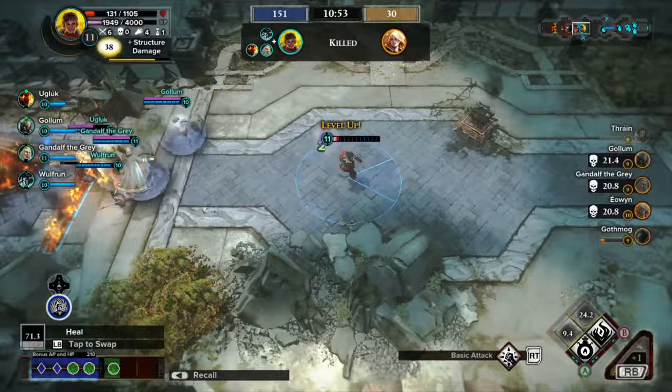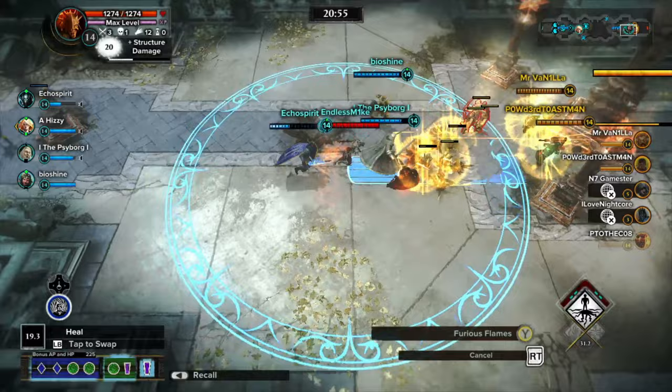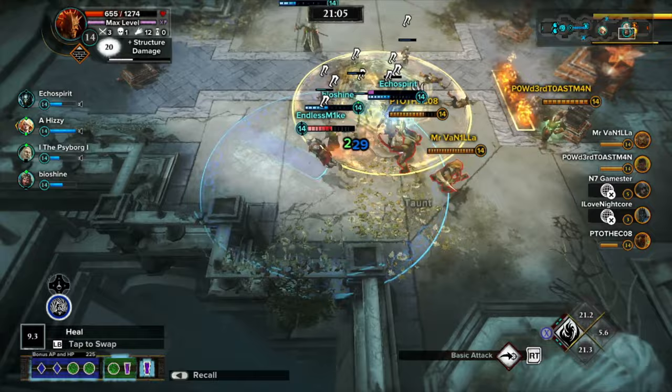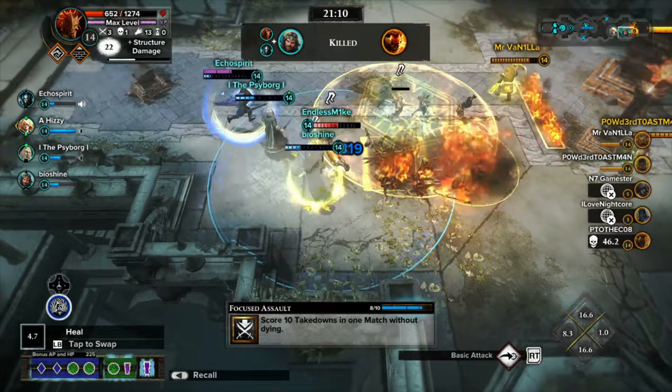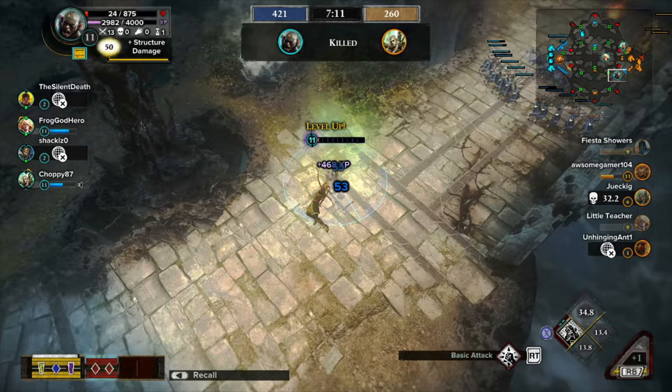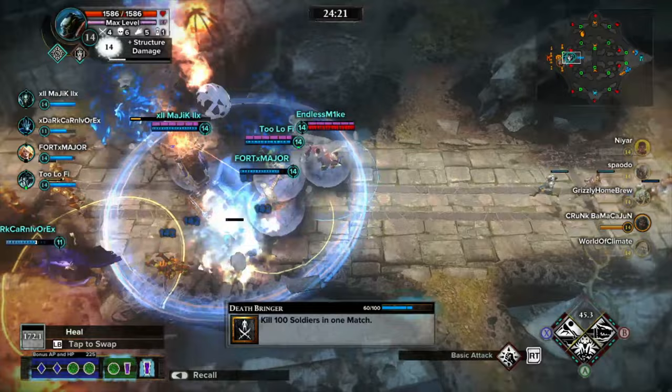The game also lacks a lot of depth in that the only thing you really farm is experience. You don't buy any items or anything similar during the game, so last-hitting creeps isn't really an issue — simply being near the action is. This removes a lot of the skill from the early game, and also ensures that games that last too long ultimately end with every hero on an equal playing field at max level. A lot of the skill in ARTS games is getting an advantage early and then leveraging that advantage to snowball your power into the late game to close it out. Oftentimes the end game of Guardians drags because all the heroes have reached equal power, and the losing team ends up turtling while the winning team very slowly chips away at their base.